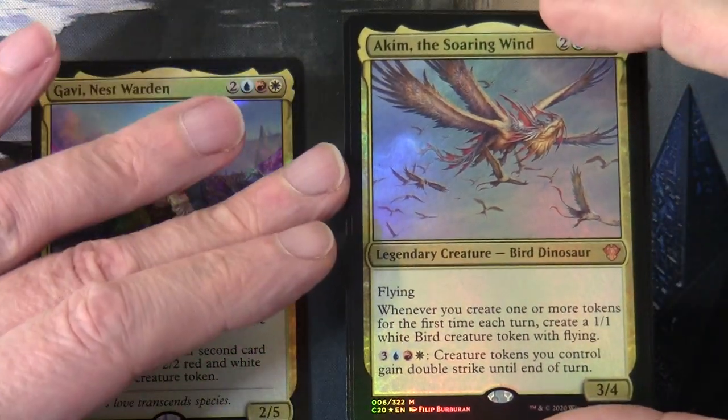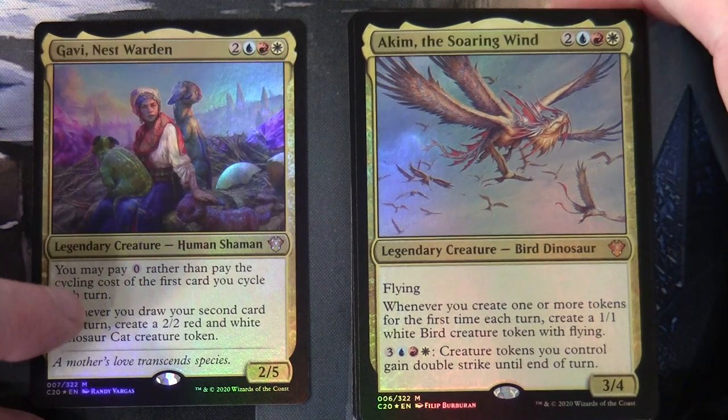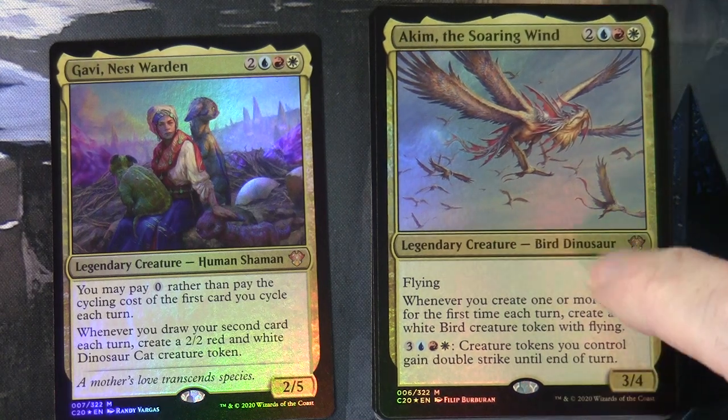The secondary commander is Akim the Soaring Wind, same cost of two blue-red-white. It's a legendary creature Bird Dinosaur, a 3/4 with flying. Whenever you create one or more tokens for the first time each turn, create a 1/1 white bird creature token with flying. And for three blue-red-white, creature tokens you control gain double strike until end of turn. So there's lots of reinforcement and synergy with the main commander.